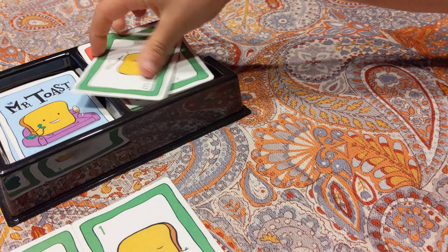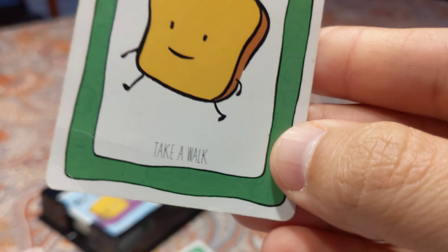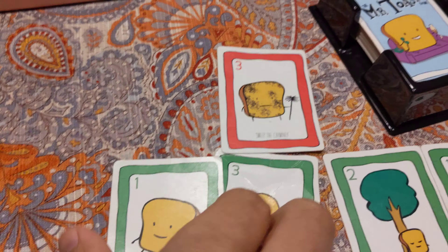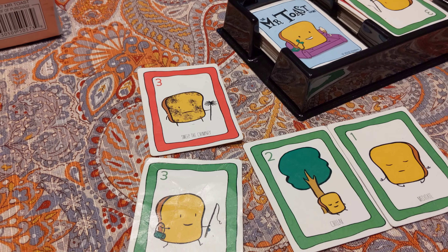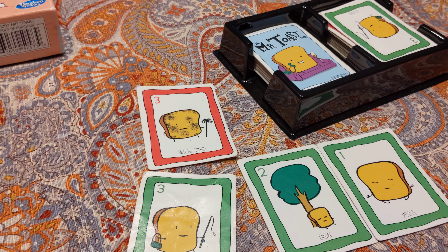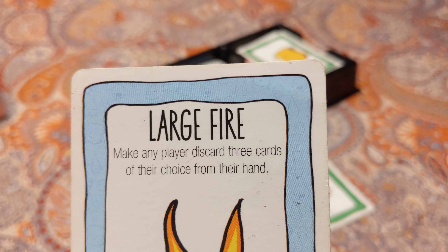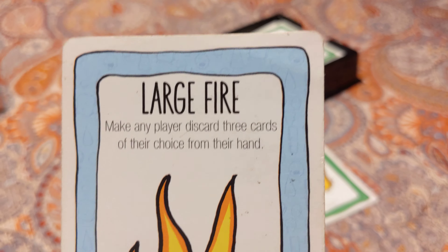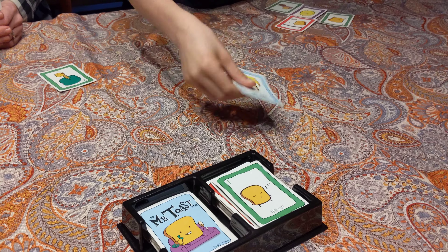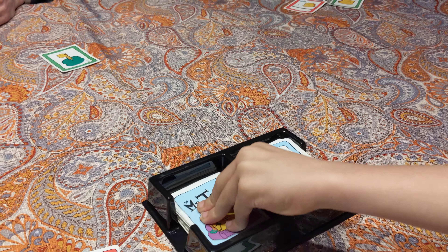Getting rid of another red card. My turn — draw a card. I got a point card, so I'll put that down. I got a red — somebody gave me a red. So I will do a large fire on Elliot who gave me a red card, so he'll have to discard three cards. Except he only has one card. There goes your card. That's something you would normally pay attention to.